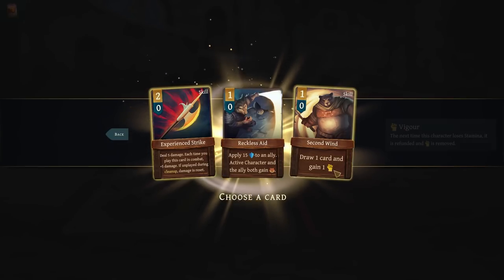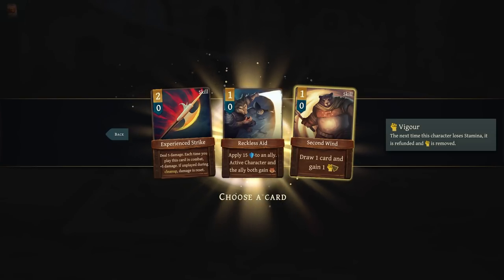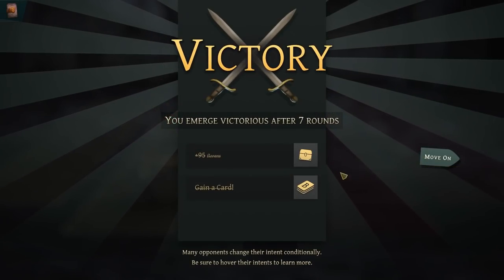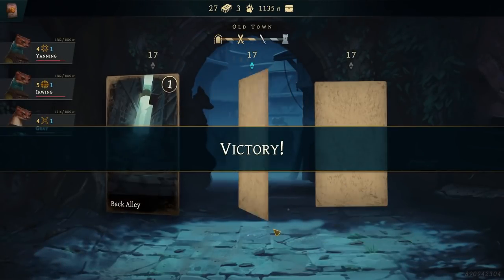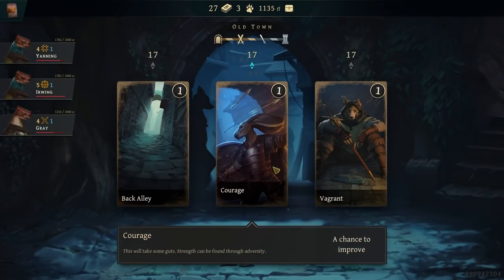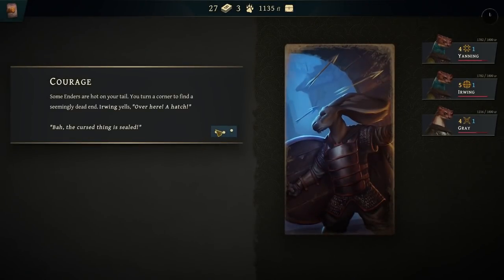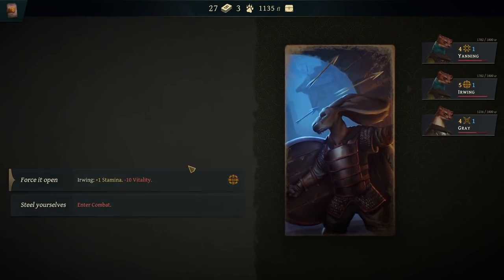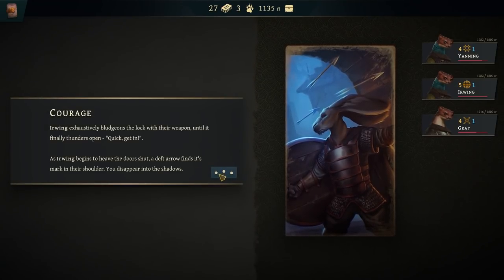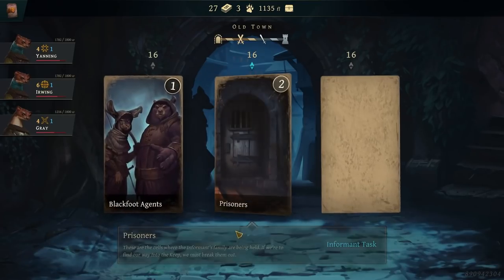Reckless aid, second wind — second wind's okay. I'm going to go for second wind, that has some potential. Chance to improve or the vagrant. I've got to go for the chance to improve though. Is this Irving again? Sure, why not. Irving hurts himself but his stamina goes up yet further. I want to do the vagrant because the vagrant sounds interesting.